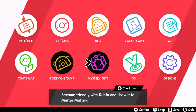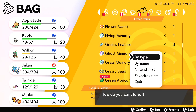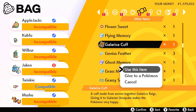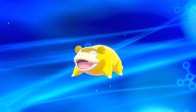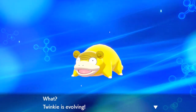Now that we have the Galerica Cuff in our inventory, finally after putting in all that work and riding around, we are now ready to evolve our Galarian Slowpoke. In my case, this is going to be a shiny Galarian Slowpoke, so you guys are going to get a peek at exactly how Galarian Slowpoke evolves and looks as Galarian Slowbro. Congratulations — you have finally completed all steps needed to get your Galarian Slowbro.